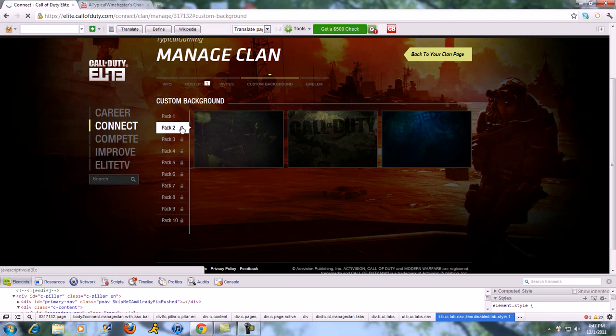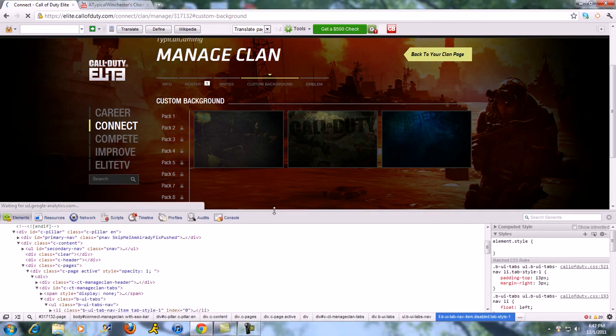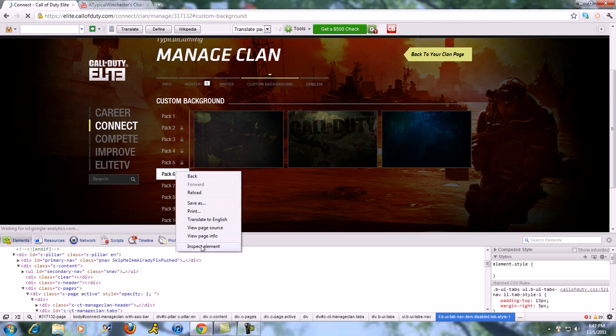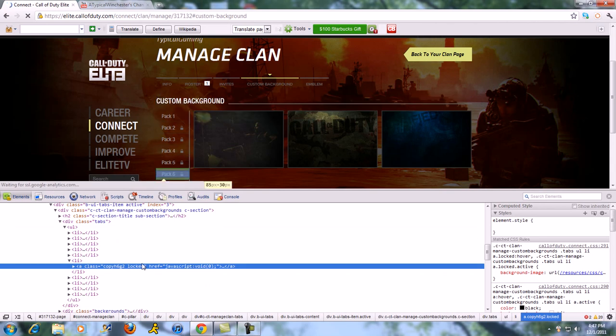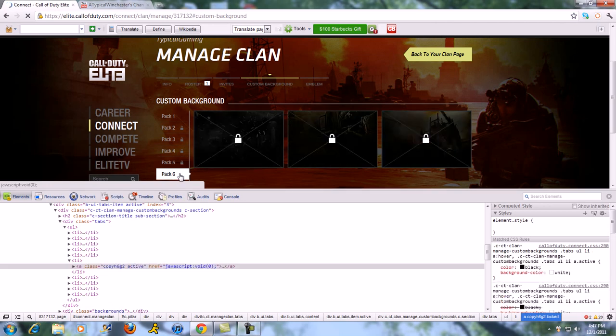My clan on here is only level 1, so I have none of them unlocked. Whichever pack you want to unlock, you just right-click it — I'm gonna choose 6 — right-click it, Inspect Element, and then it'll come up with this thing highlighted. You double-click on there, delete the 'locked' part, press Enter, and the little lock picture next to it should be gone, and then all these come up.